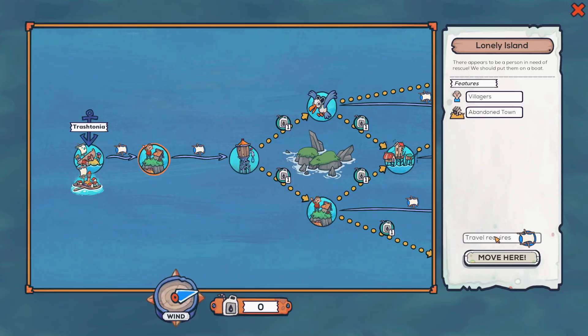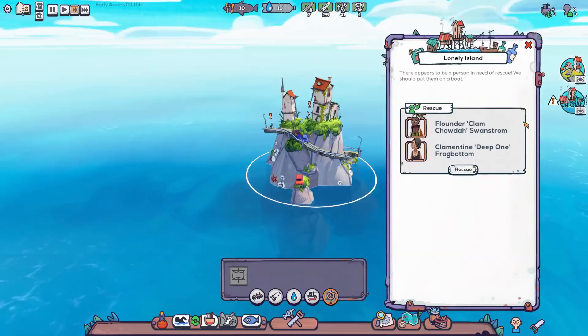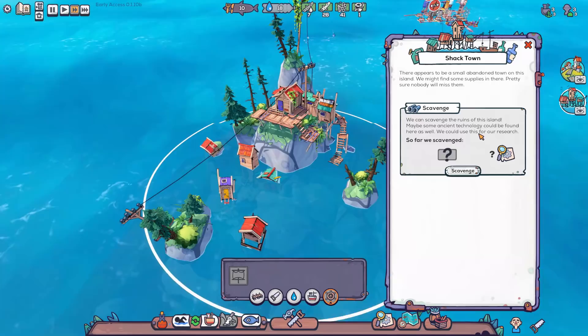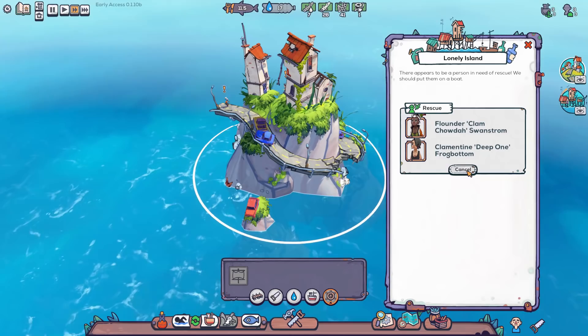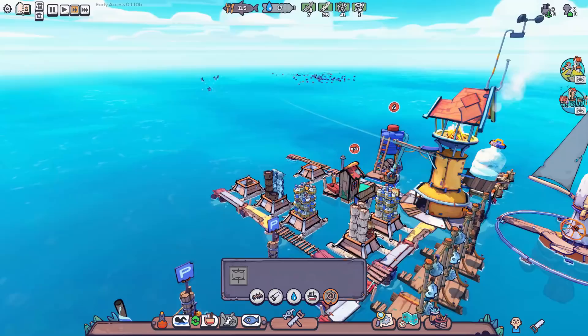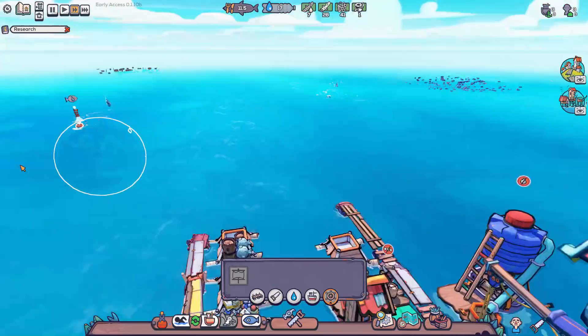The next location has villagers in an abandoned town, which will let us increase our population — lord knows we could use more workers. There are two points of interest: a lonely island where we can rescue two people, and a scavenge site where we'll get research points and other unknown products. We'll send one boat to scavenge and one to rescue. The fishing boat can keep gathering fish since we'll have even more mouths to feed with the new people.